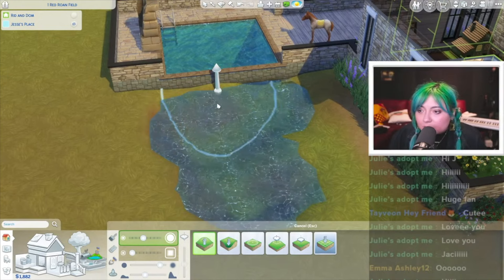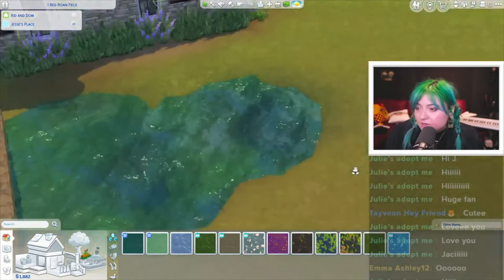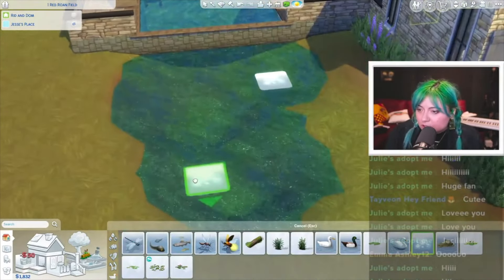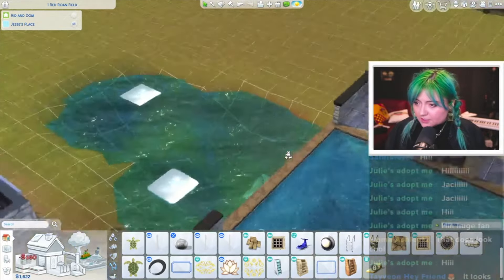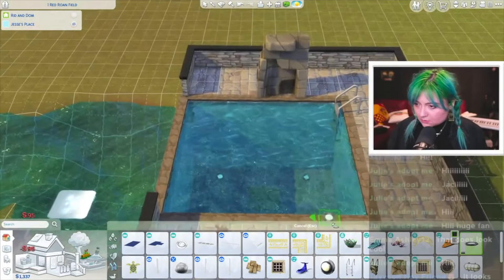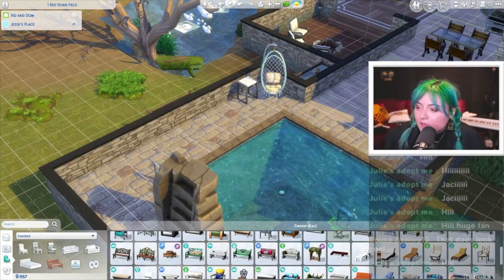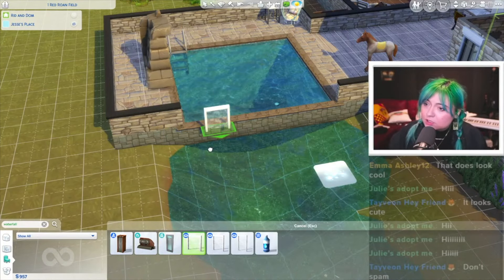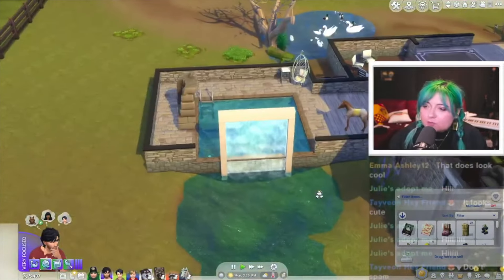I think that looks really cool. Wait, lower that — make it spill over. Could we put a fountain? I think we could somehow make it spill over with some cheats, I'm just not exactly sure how. I think I can do it with something in debug. Do we want the bubbly thing? Oh, that'd be cool if it was right there. I'm spending money like it's nobody's business. A little in the corner there — I don't hate it. I feel like we could do better when we get more money.